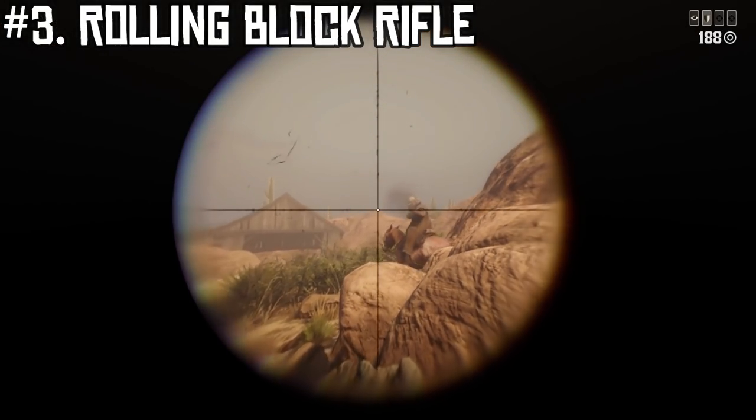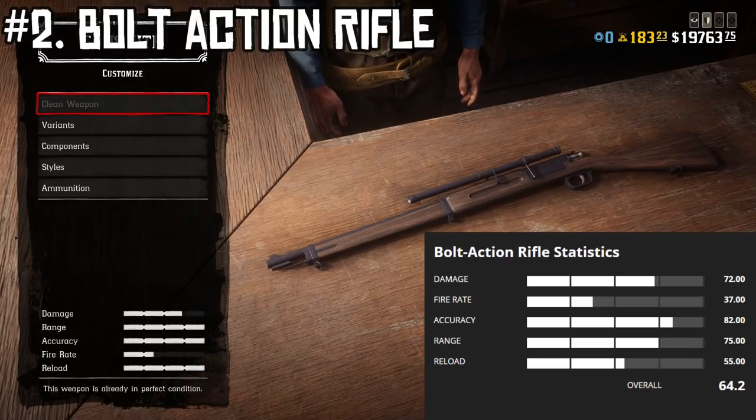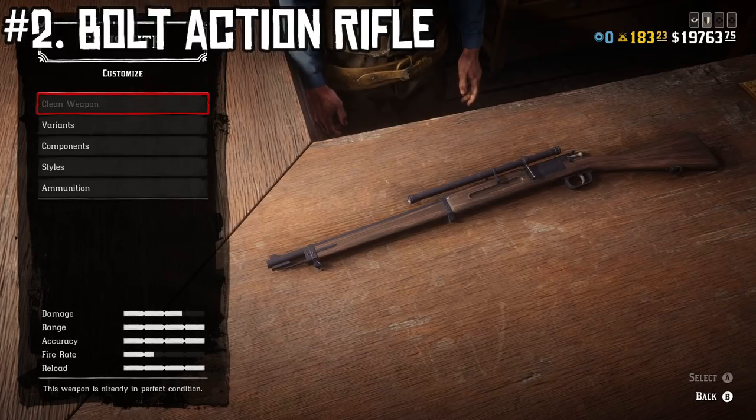At number two, the second best rifle in the game, we have the Bolt Action Rifle. I've seen a lot of people argue this is the best rifle in the game just because of its versatility, but it's not in my opinion. Its stats are: damage 72, fire rate 37, accuracy 82, range 75, and reload speed 55. It costs $216, has an ammo capacity of five rounds, and unlocks at rank seven.